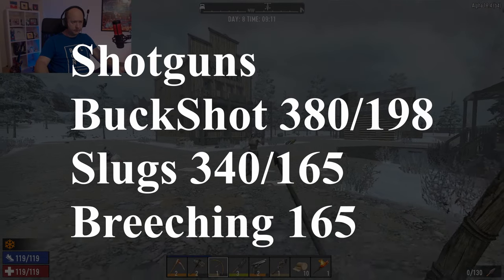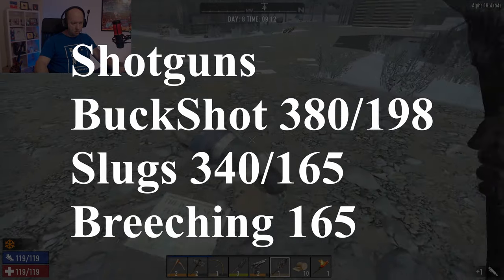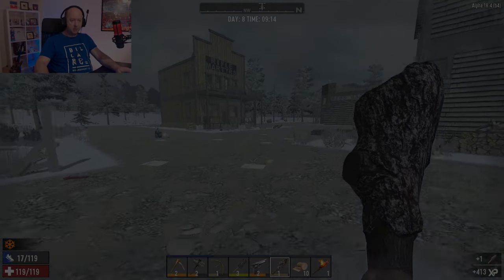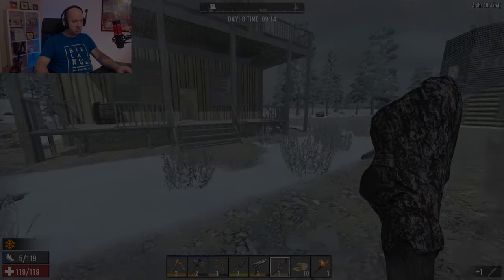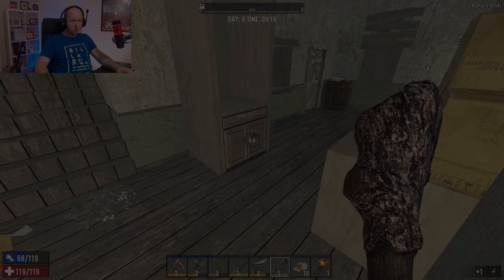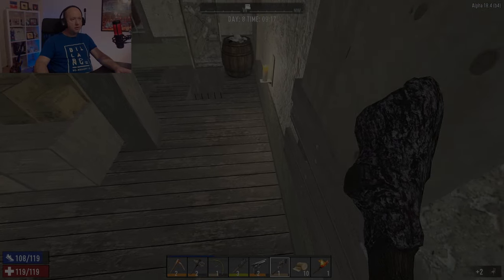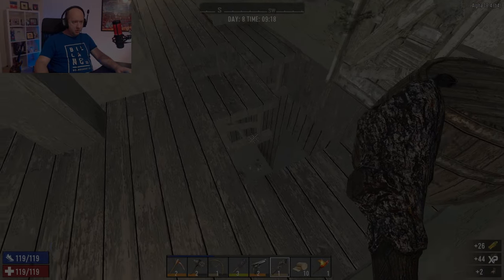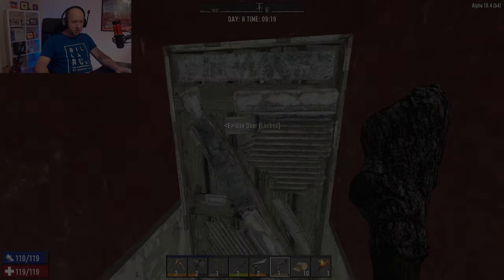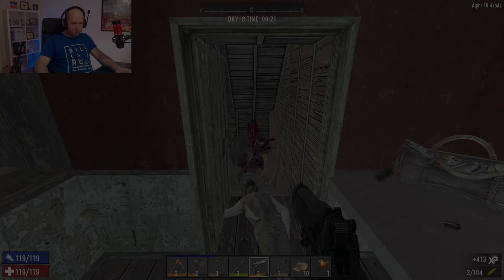All three shotguns do the same level of damage — I tested this five times because I couldn't believe it. At point-blank range using standard deer pellets, a shotgun does 380 damage to a zombie. Obviously the further away you stand, the less effective it becomes. Call it 200 for an armored target. Slugs do 340 damage but have the huge advantage of greater distance compared to standard buckshot. The sawn-off, pump, and auto shotgun all do the same damage — it's the refire rate that makes the difference between them.